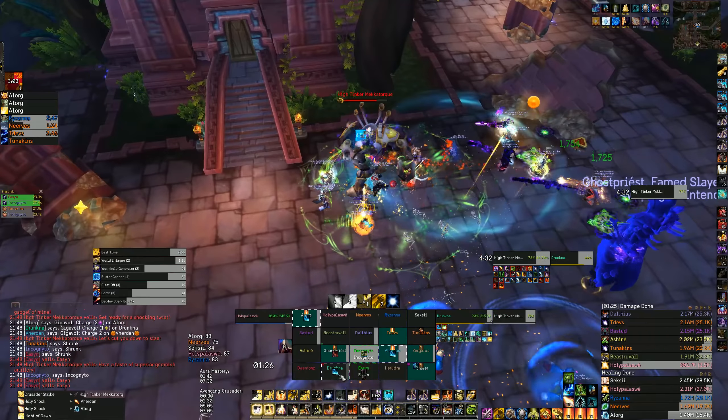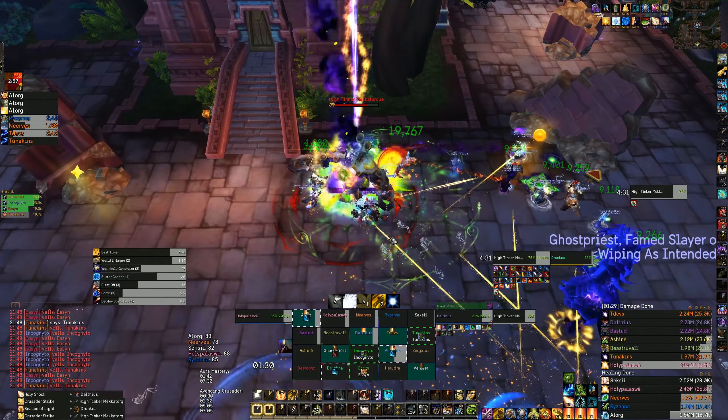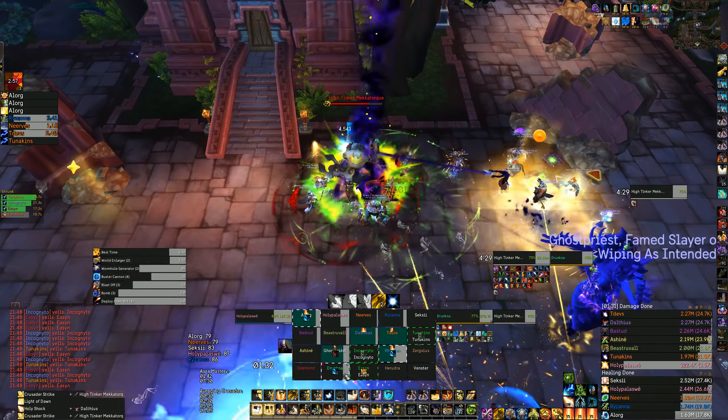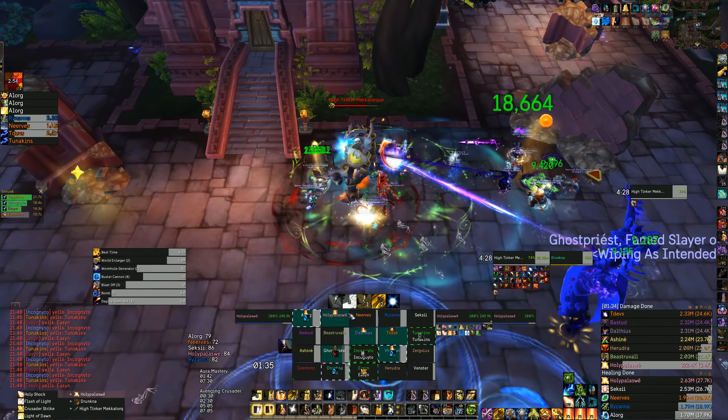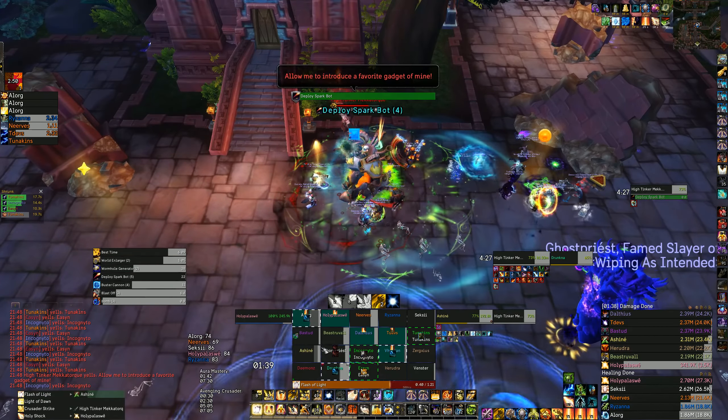Incog yellow, tuna green, again Incog. You're purple, easy. Incog green, tuna blue, you're yellow. Incog red, tuna green, you're green.